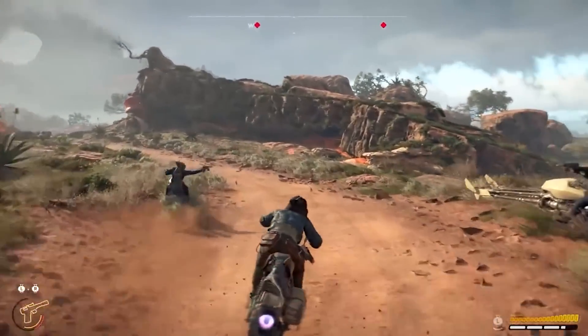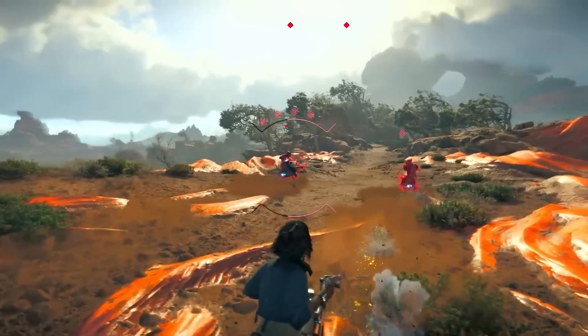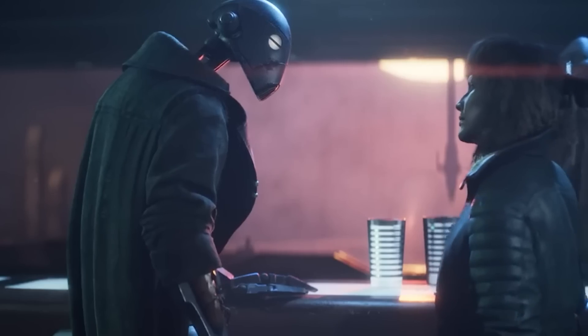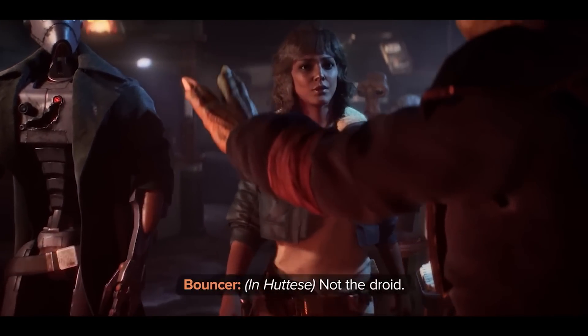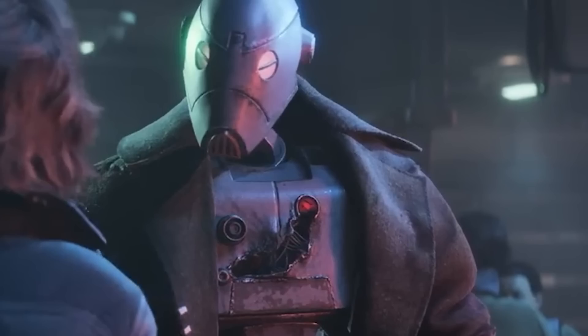In the bottom left we have your special ability, which appears to be a dead eye ability similar to Red Dead 2. The blaster icon has two bars, and when full, five icons appear on the left — meaning you can probably shoot five separate dead eye targets. I'm assuming this is an upgradable ability. The VX Commando droid wearing a trench coat is called ND5 — best drip in all of Star Wars. Why does he wear it? Just to blend in? Maybe he's just cold.